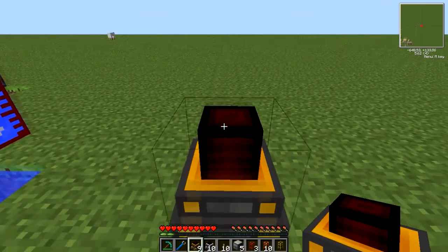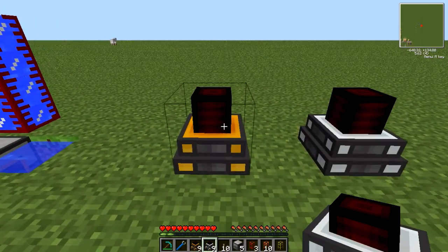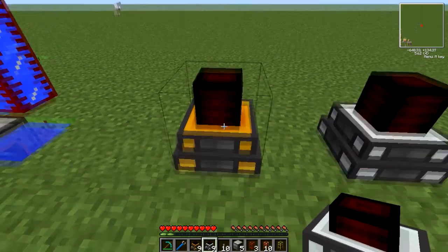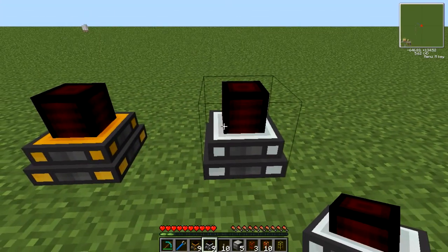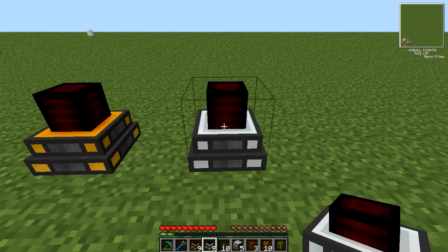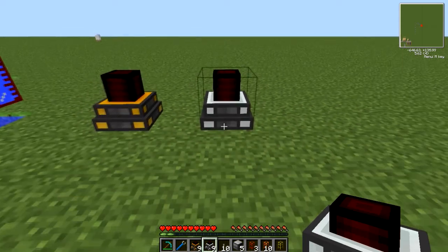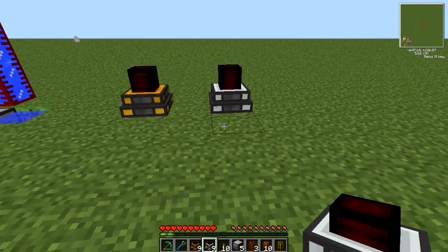This is the steam engine and this is the magmatic engine. Although the steam engine is the first tier of engines, I'm going to cover the magmatic first because it's a little simpler. The magmatic engine will output four Minecraft joules per tick, which is quite a good amount, and obviously it runs on lava.